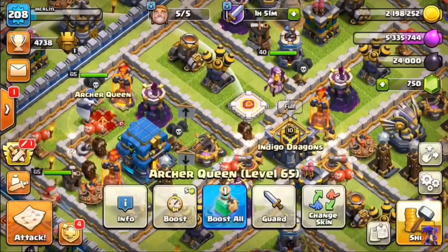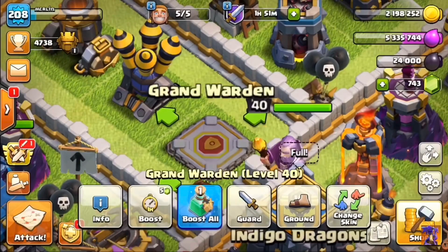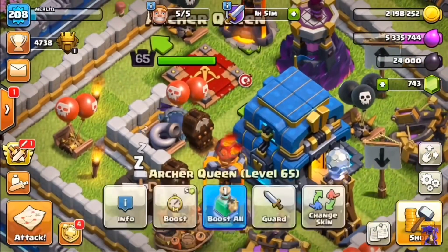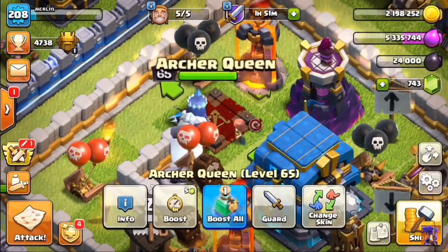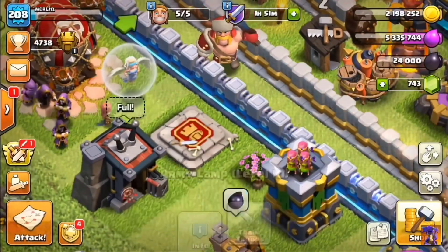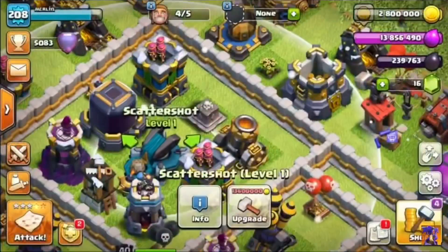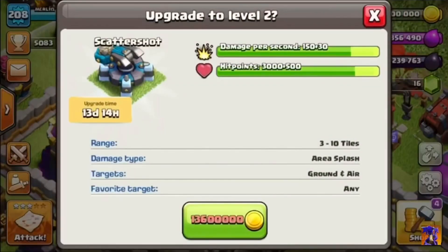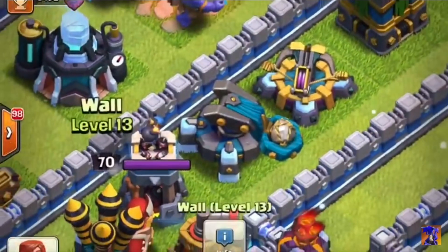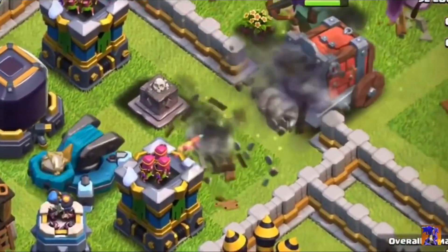I never actually thought I would ever max out all my heroes - it's been a long time coming! Of course no sooner have I done this than town hall 13 is going to be out with new hero levels to upgrade, and so it continues. But it's fantastic news and a fantastic feeling to have upgraded all the heroes. Next up: the scattershot. You don't just get one - you get two! It holds a cluster of rocks that break and scatter into a cone shape causing massive splash damage. They hit both air and ground targets, upgrade to level two with a massive plus 20 damage per second, making them the top defensive upgrade. They look so cool too!